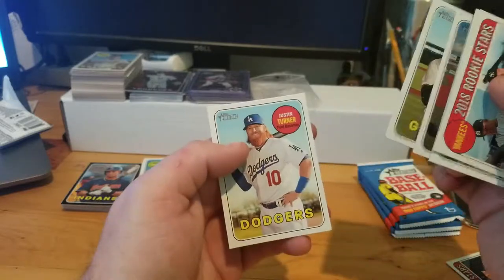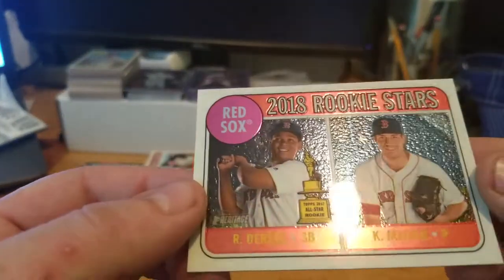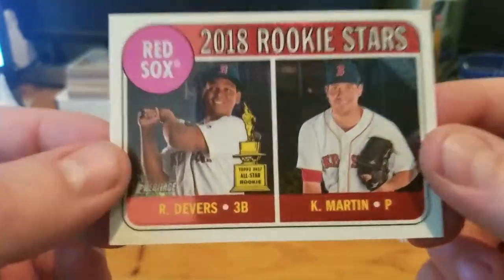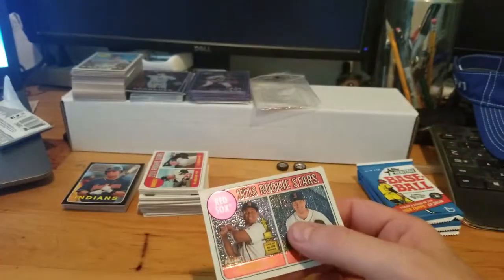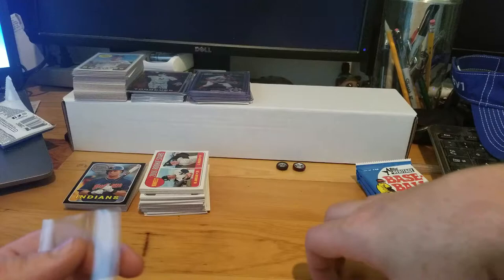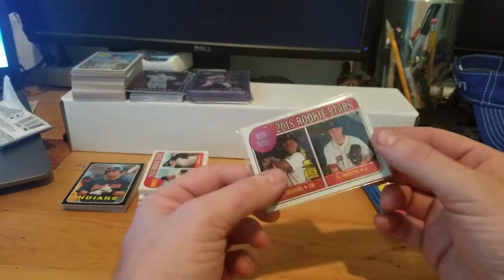And a Justin Turner. This one's kind of cool looking - it's very smooth, not like the rest of the Heritage, very shiny. If you're a Red Sox fan you're pretty slobbering over that. Go ahead and put that in a sleeve. Nice looking card, actually one of the better Heritage cards I've got. I like that.